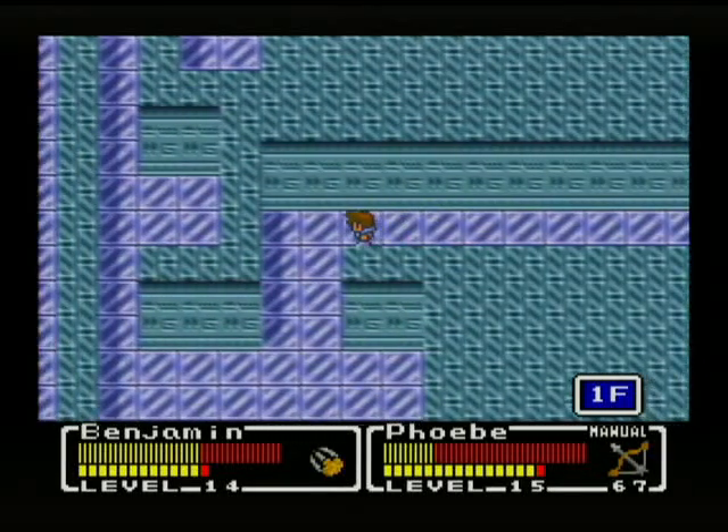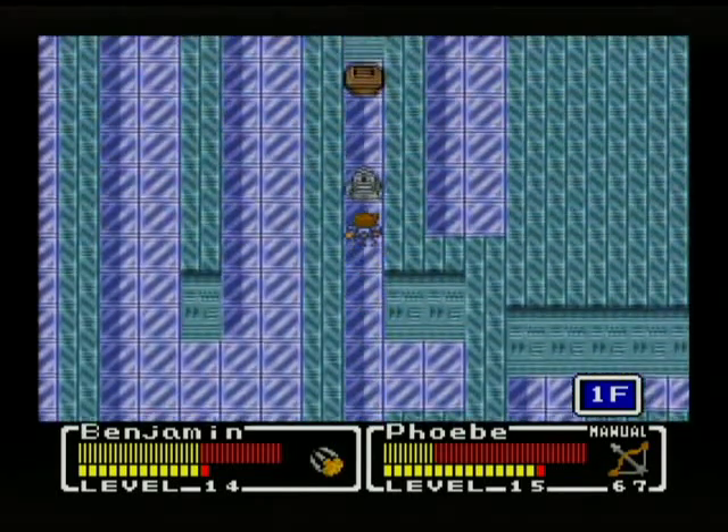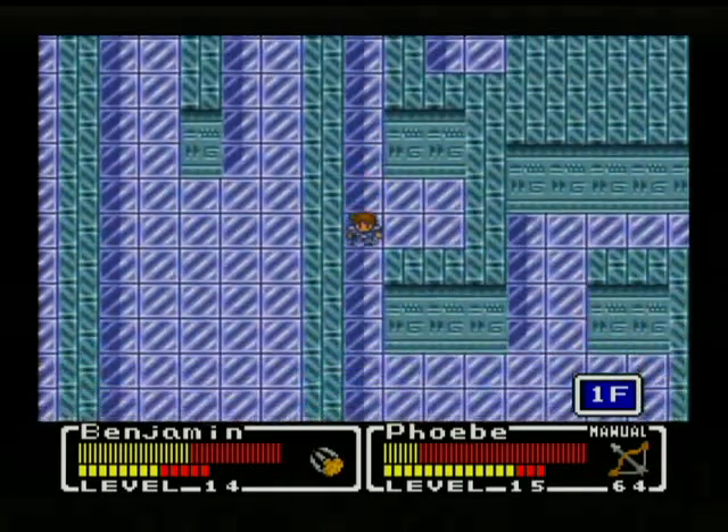Alright, the magic mirror. This will allow us to see the enemies in the Ice Pyramid. Otherwise they are all invisible — at least the ones on the first floor are, I think.